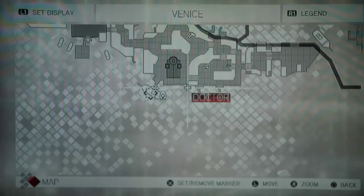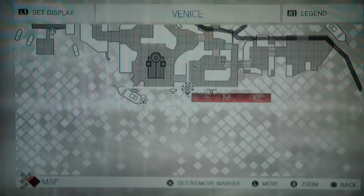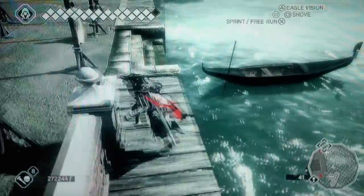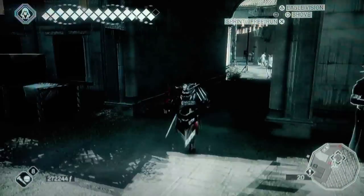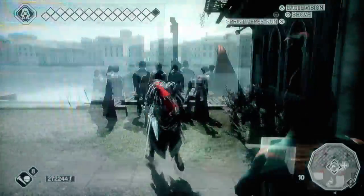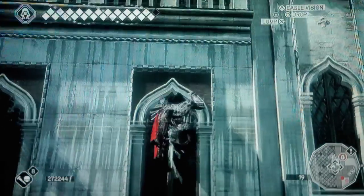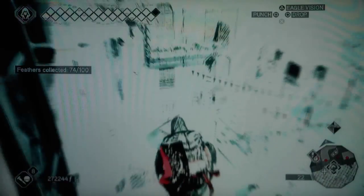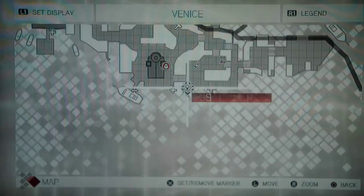The second one is right around here near this doctor, but it's actually on the other side of this building behind the doctor. Once you dive into the water just come out of it again, run this way — it should be right up this way. And there's the second one, right behind the doctor on that building, on like the east face of that building.